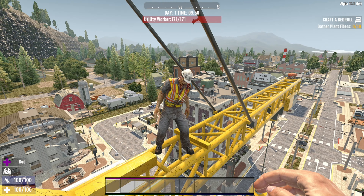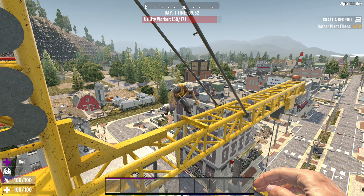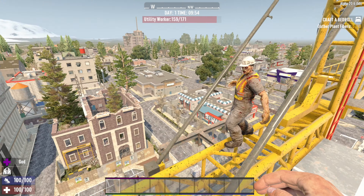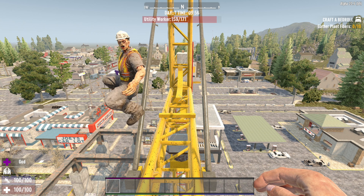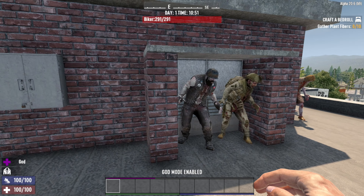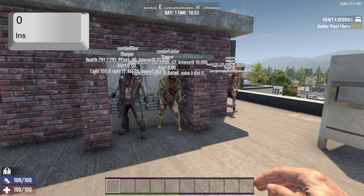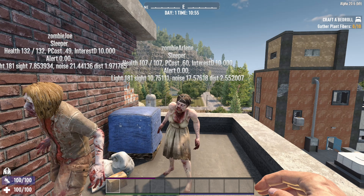When you go up to a zombie you can see all their information - like this utility worker. He's getting stressed but he's not moving because I pressed star on the num keypad, and if I use that as a toggle he will come at me and all the zombies will switch on and off. On this roof there's a whole bunch of zombies, and in god mode you get information, but if you press the zero key on the num keypad you see all the stuff about the zombie - Zombie Arlene, a sleeper - you can see her health and other bits of information.